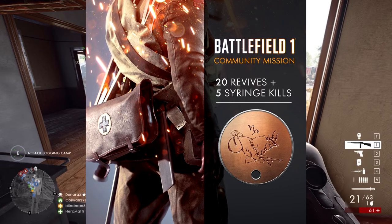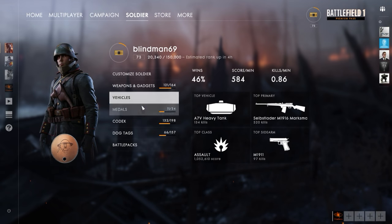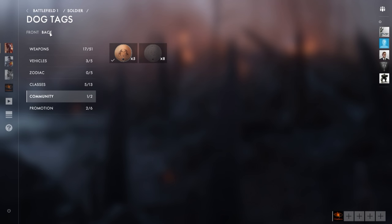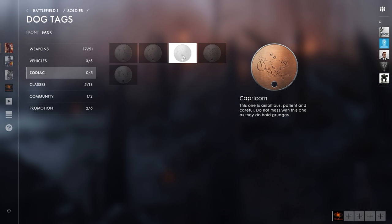To complete the Capricorn community mission you must get 20 revives and five syringe kills before 9am Pacific time on the 23rd of January. There's no way to tell if you've completed the community mission, but if you do complete it you should get your Zodiac Capricorn dog tag pretty soon after the mission finishes. To find the Capricorn dog tag, go to Soldier, then Dog Tags, then Back Dog Tags — you'll see the Zodiac tab, and the third one is the Capricorn dog tag.